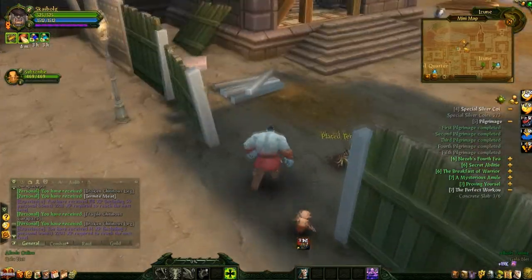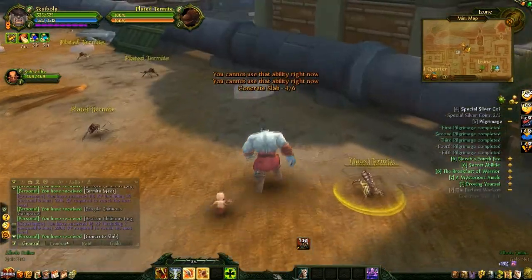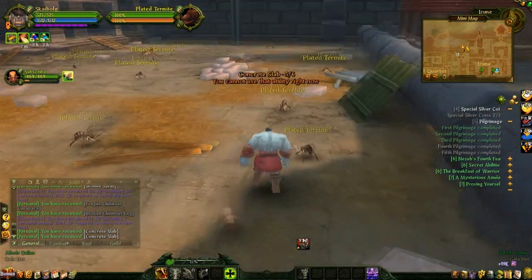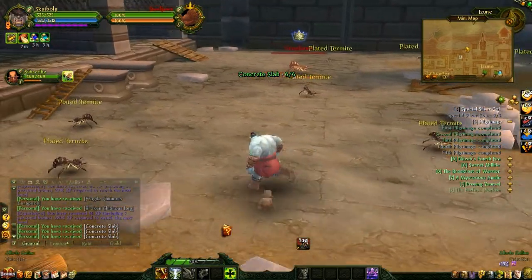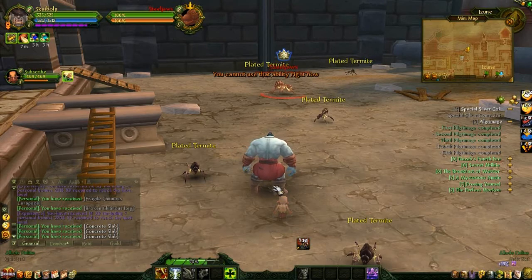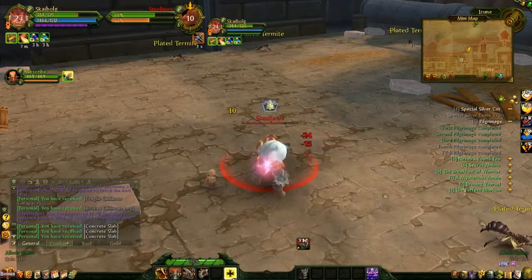I'm going to do that real quick — kill a couple termites, probably. You see in the distance over there, that's a rare spawn elite. I believe they drop green gear pretty much always. Those are solo-able. They hit a little bit harder and have quite a bit more health than normal.